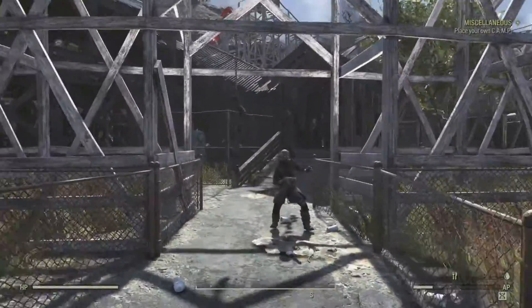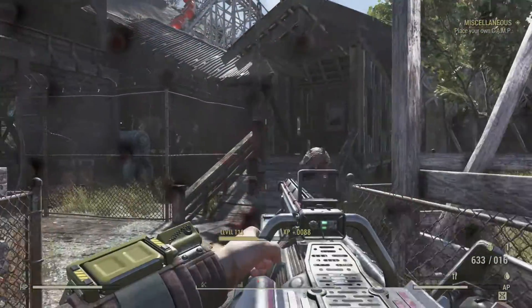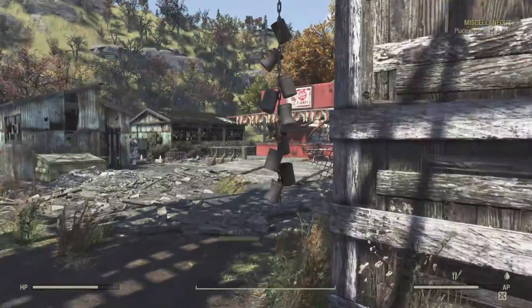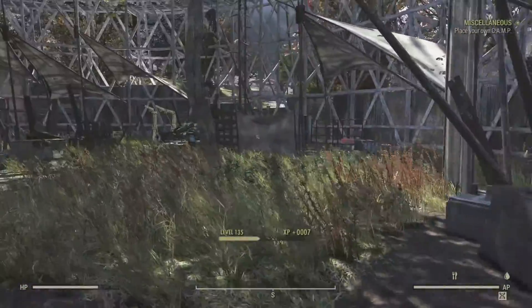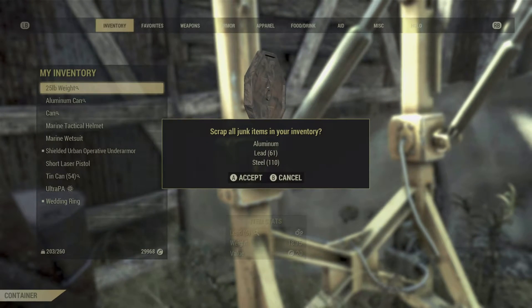You can enter from any of the three entrances. There will be Scorched here but they won't be high level, so you'll be able to take them out quite easily. The cans are literally just littered around the area — it's kind of an abandoned bandit camp of some sort. Just pick them up as you walk around. Inside there is a power armor station that you'll be able to scrap. From the cans picked up at the park, I got 61 lead.